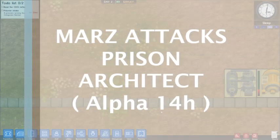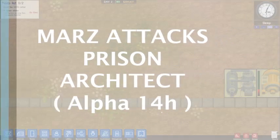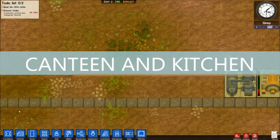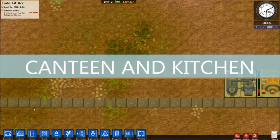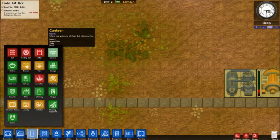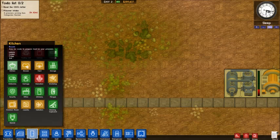Welcome to Mars Attacks Prison Architect Alpha 14. This video is about the canteen and the kitchen. You need to feed your inmates in your prison, so we're going to build these two buildings — the canteen and kitchen. You obviously need staff to work them as well, so we'll show you how that works.